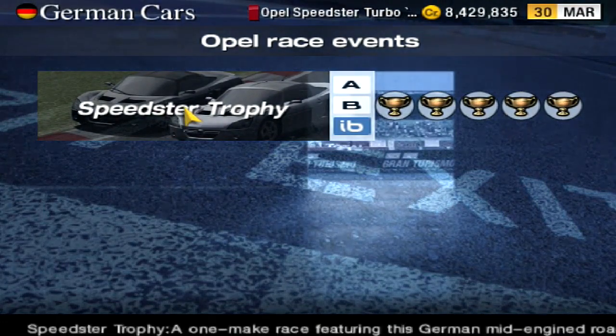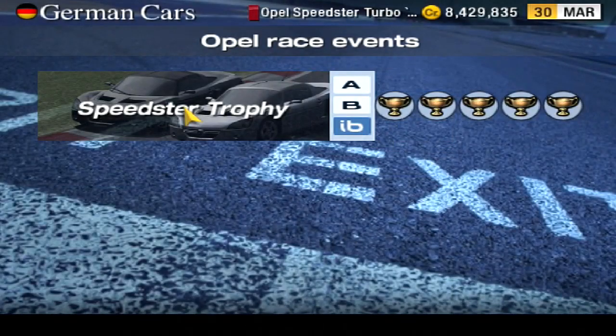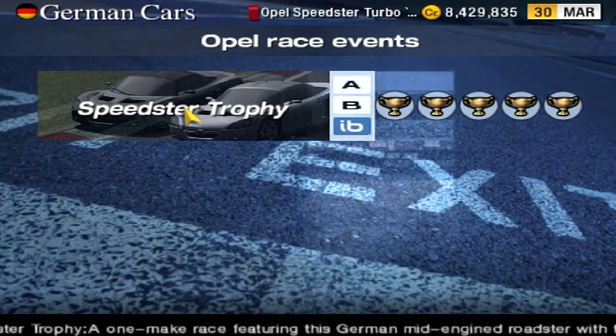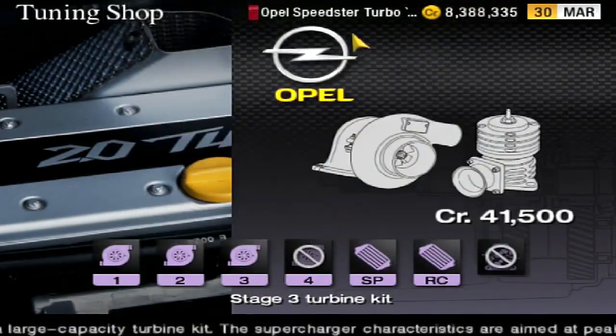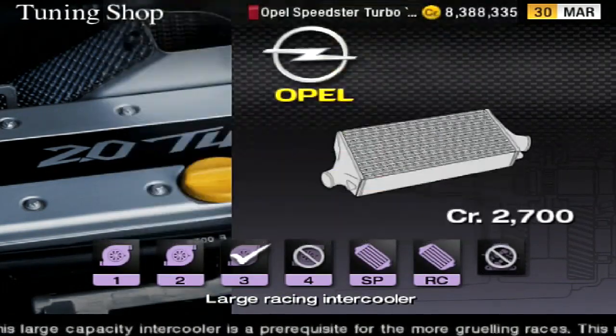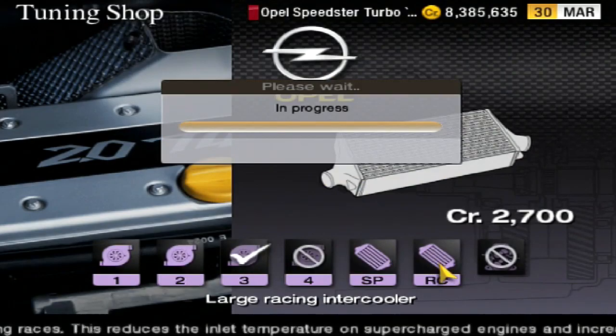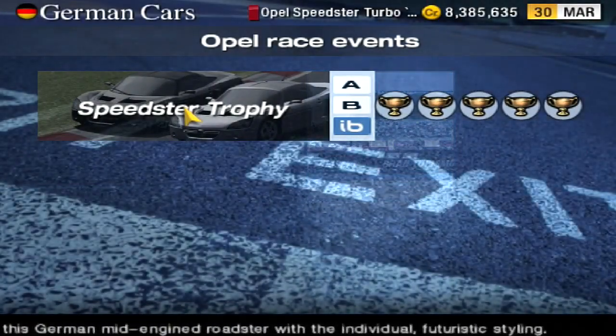Or if you're English, the Vauxhall VX220 Trophy. And this, weirdly, is the most deceptive race in the whole game - one of the most difficult events. It's a one-make race in Opel Speedsters, and normally in one-make races you can just go to the engine, stick a Stage 3 turbo on it and a large intercooler. All you have to do is up the power massively and just breeze past. But as you can see, I've upped the power by 86 horsepower from 200 to 286, and for some reason this one-make race is extremely difficult when all the others are dead easy. Let me just show you how deceptive this one is.